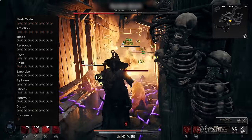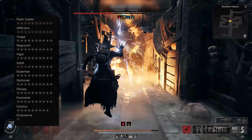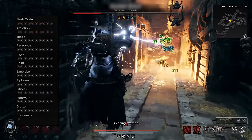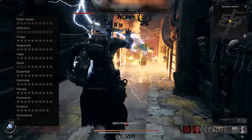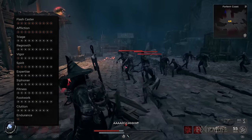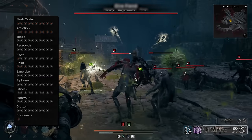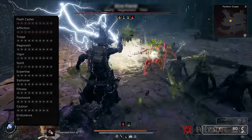A level 10 Siphoner is a must, as this will be our main source of healing. You'll be throwing out a lot of damage to enemies, so expect to regain any lost health in a short period, especially when in Havoc Form. I also upgraded Fitness to level 10, as it increases Evade Distance by 30%. This build only wears Light Armor and will unlikely survive most boss attacks in Apocalypse, so you'll need to rely purely on dodging.